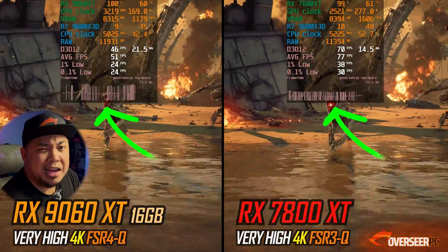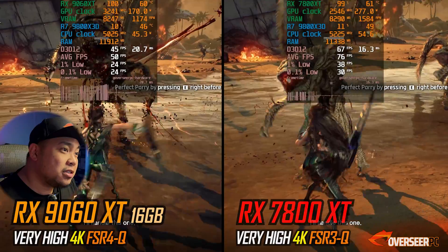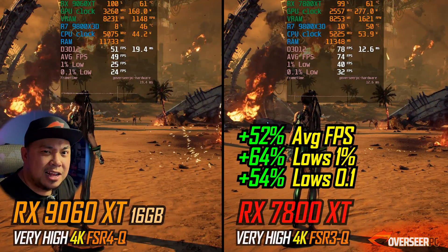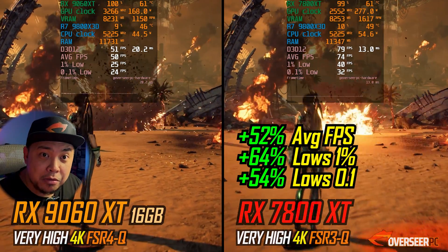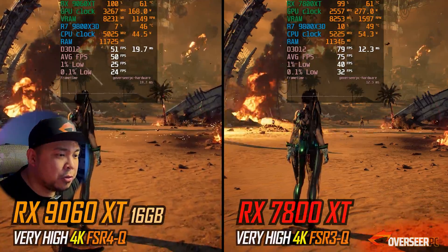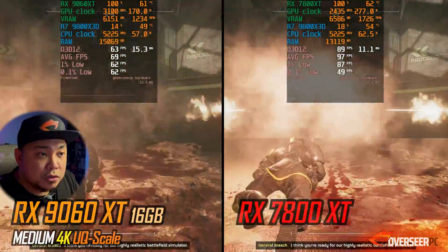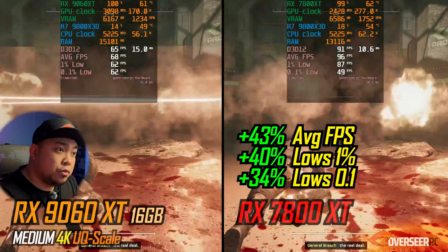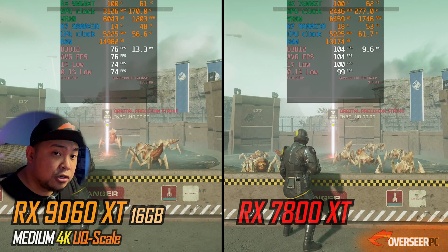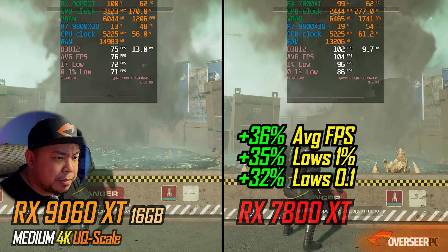In Stellar Blade at 4K we're getting about 70+ fps with the 7800 XT against 50 fps with the 9060 XT. I wouldn't call the 9060 XT a 4K card, but it is playable — you can play on your TV if you want. In Helldivers 2 at 4K, there's about a 40% difference: 100 fps on the 7800 XT vs about 70 fps on the 9060 XT with upscaling enabled at ultra quality.